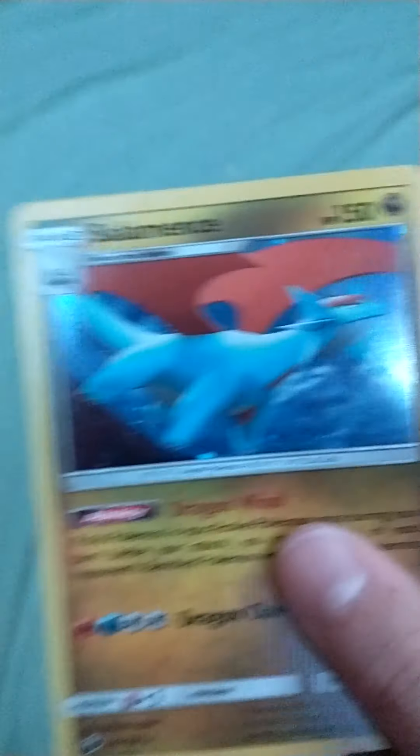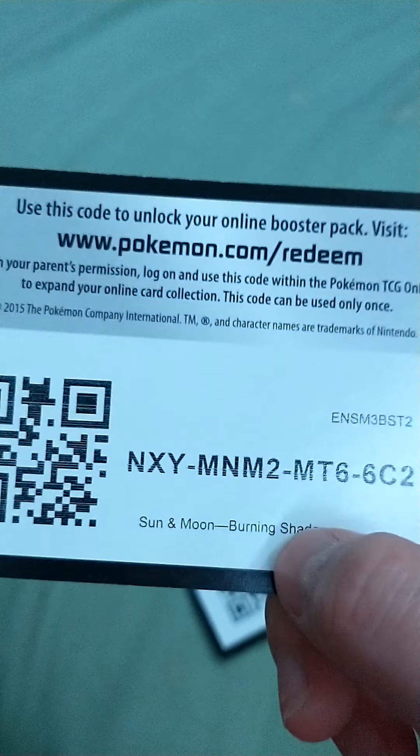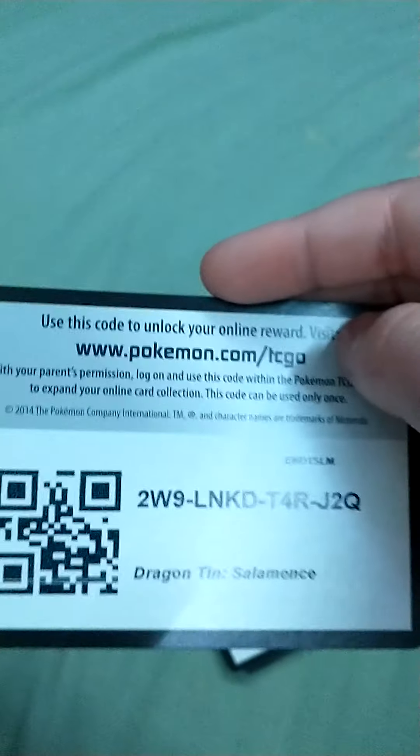So let's get to recapping. Here's the tin we opened. And then here's the card we got from the tin — nice hollow. And then here are the code cards. There we go, all the code cards. Now let's get on with the recaps.